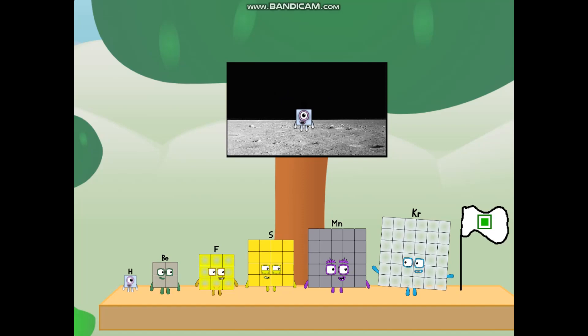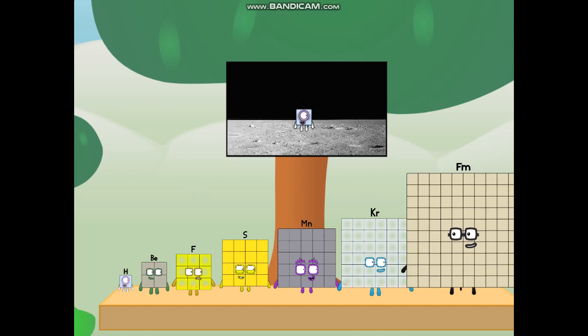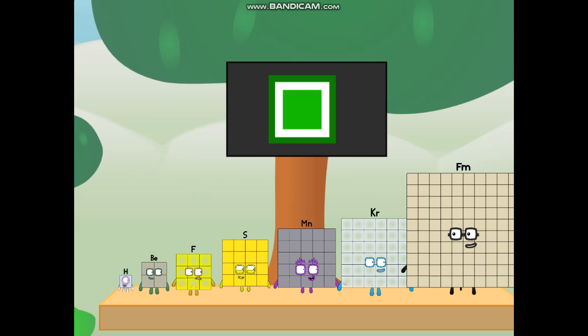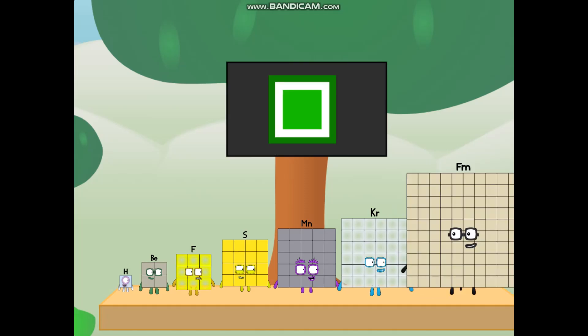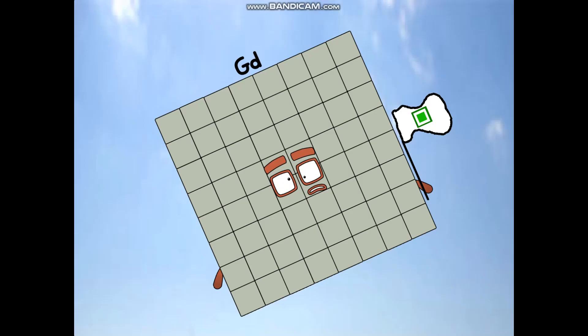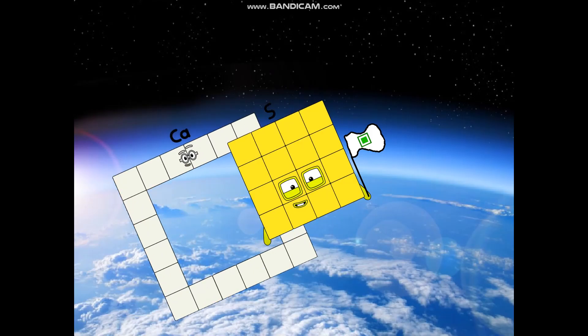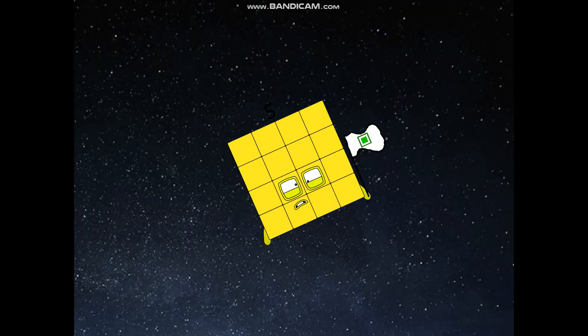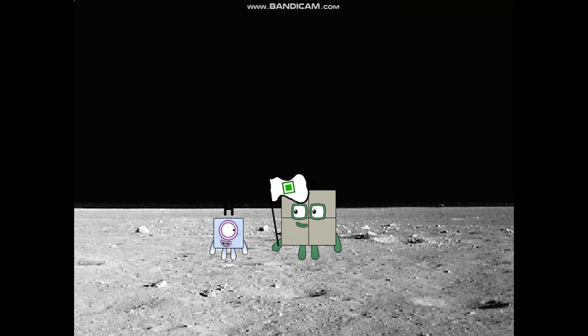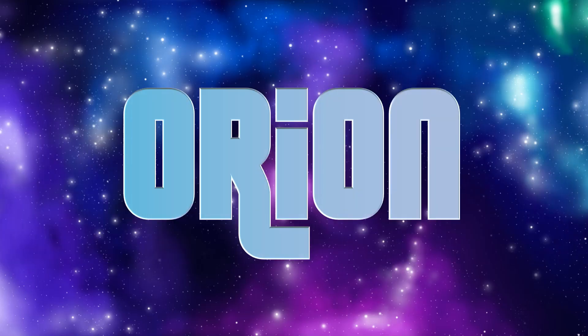The only thing left now is to plant the square club flag. Numberland, we have a problem — I forgot the flag. Don't worry, little hydrogen, I'll take care of this. Ninety-one. And I promise — no rockets. Square power only. A-choo! A-choo! A-choo! Hello. Looking for this? A-choo!